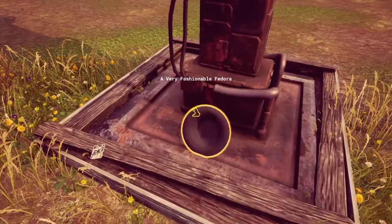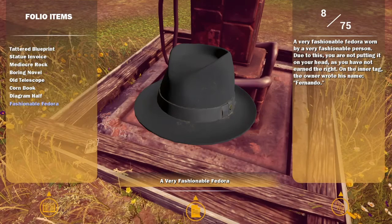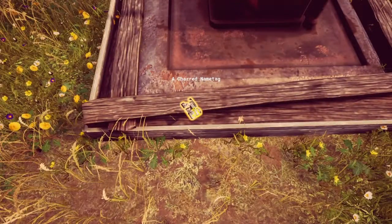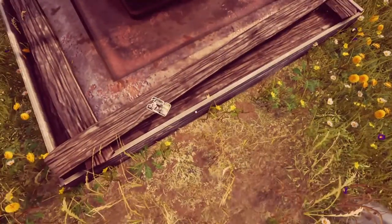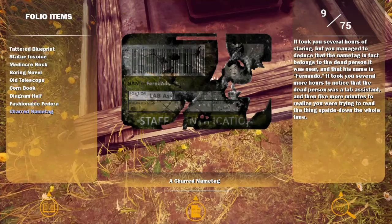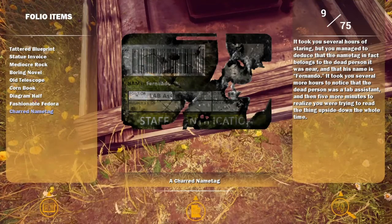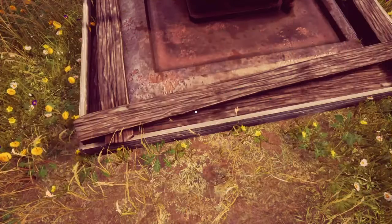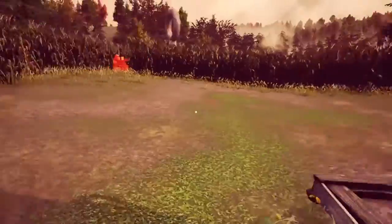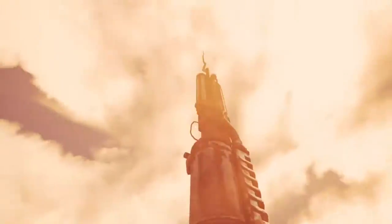Oh, a hat - his hat. A very fashionable fedora worn by a fashionable person. Due to this you are not putting it on your head as you have not earned the right. On the inner tag the owner wrote his name: Fernando. I was standing on his hat - no, I'm way over here, okay good. A charred name tag. It took you several hours of staring but you managed to deduce that the name tag belongs to the dead person nearby and that his name is Fernando. It took several more hours to notice that the dead person was a lab assistant, and five more minutes to realize you were trying to read the thing upside down the whole time. Because it just said 'lab ass.' Alright, this thing electrocuted him somehow.